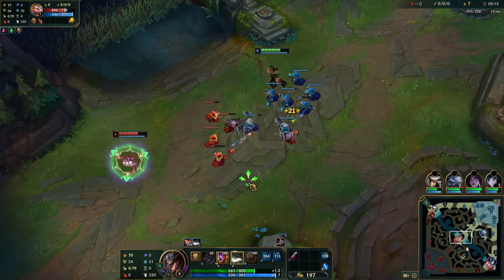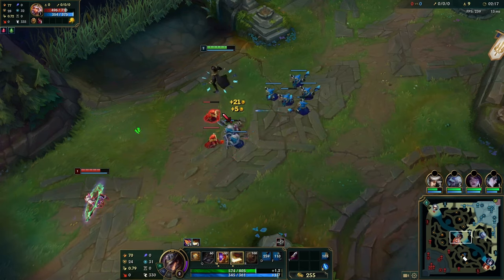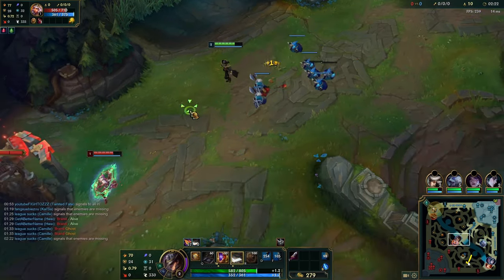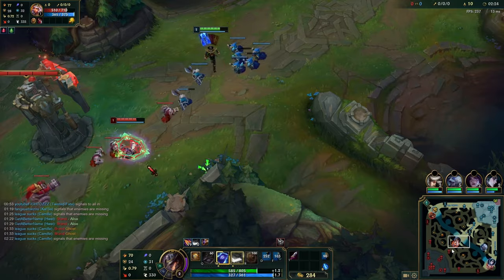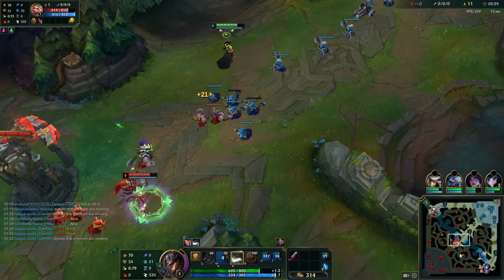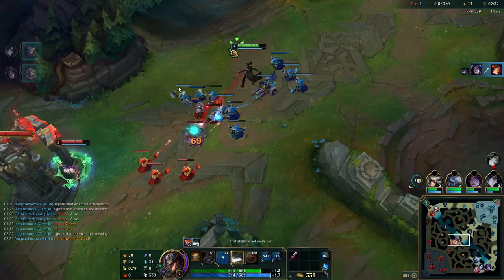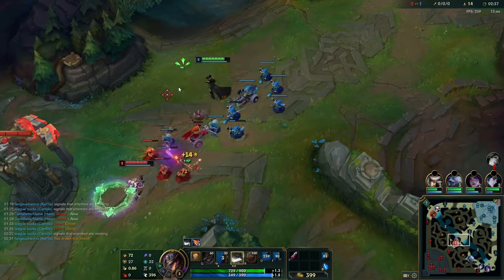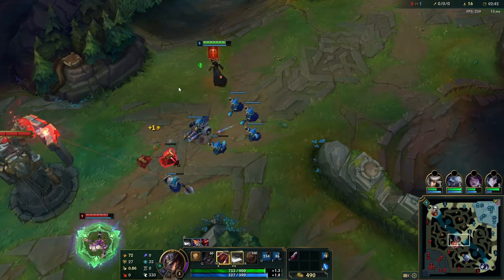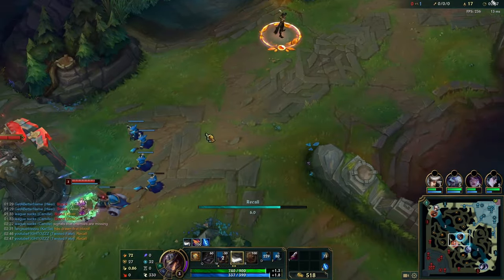Regardless of my summoners being gone, I know Lee Sin cannot gank mid yet — he definitely did Raptors, then red buff, and it doesn't make sense for him to gank mid before level 3. So I've got at least until maybe 2:30, because I actually delayed him with the walk-in, maybe even 2:40 before I have to worry about being ganked. And I do know he's going to come from this side, so I'm just hovering the top side of the lane.